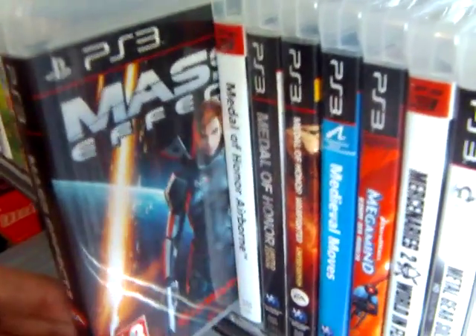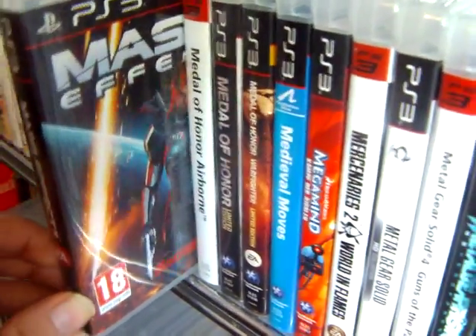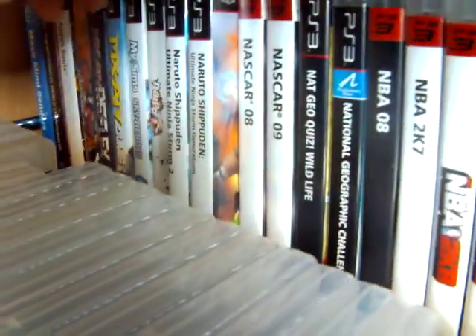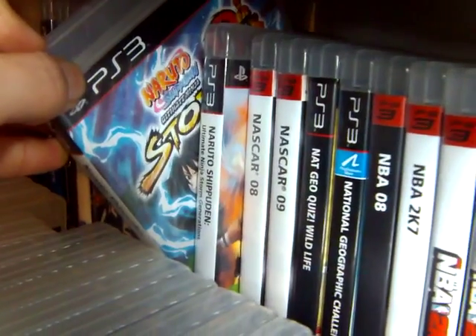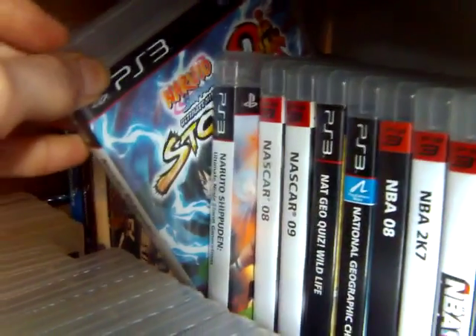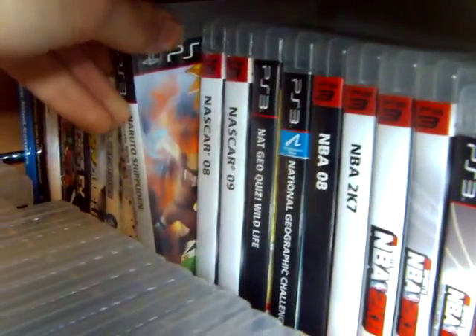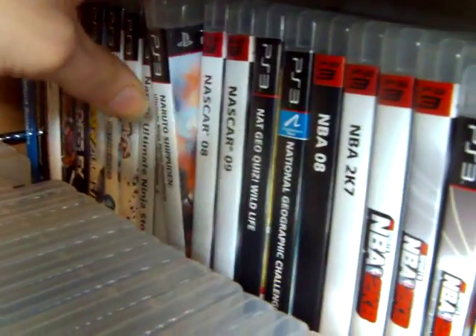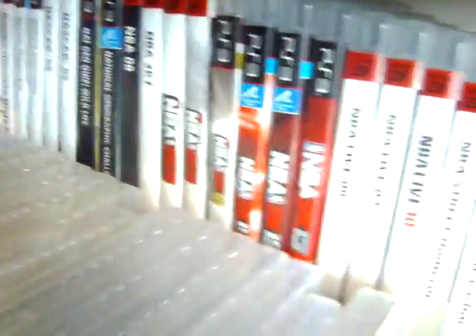And then Mass Effect 3, with the female Shepard on the front. Going down here: Naruto Shippuden Ultimate Ninja Storm 2 — it's a little bit hard to see, but it's 2. And at the same time I also got Naruto Shippuden Ultimate Ninja Storm Generations. Of course there are loads more of the Naruto games — like with the Dragon Ball games, there are just so many of them.